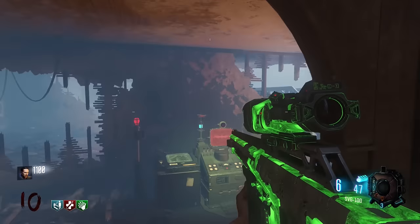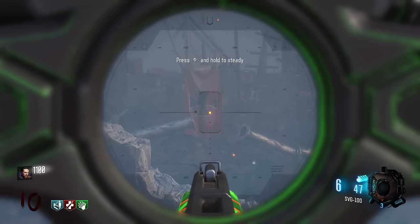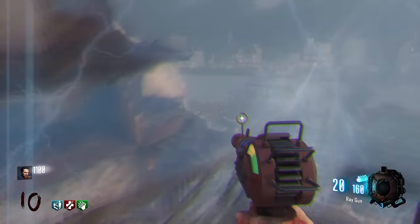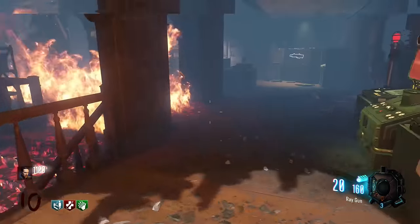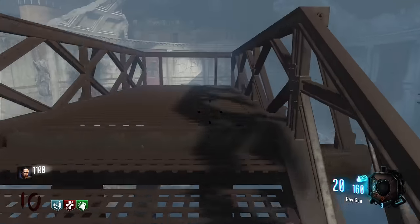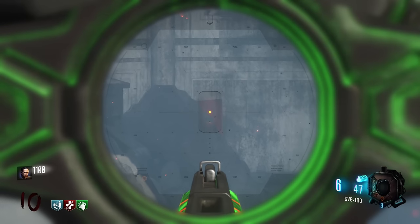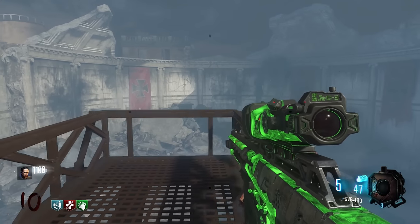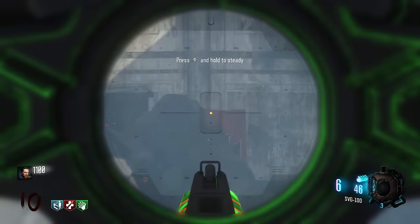I'm now going to show you four locations where flags spawn at the beginning of every game. There's one in the supply depot area — go out onto the walkway and look to the left; you can see it at a medium distance. There's another one in the Dragon Command area, near the power switch. Go out onto the little metal balcony and you should be able to see it behind a piece of rubble in the distance — it's the flag that has fallen off the wall.